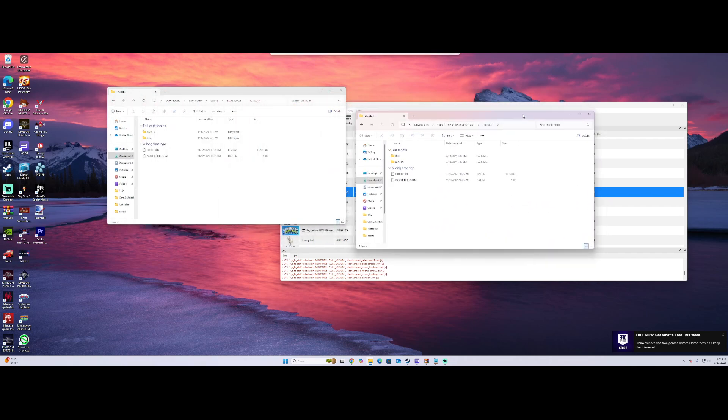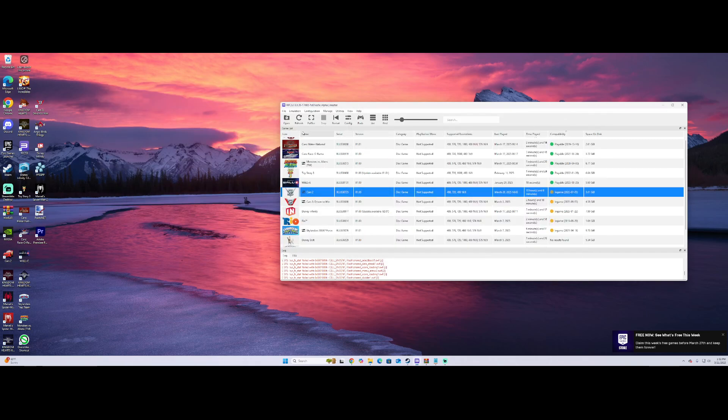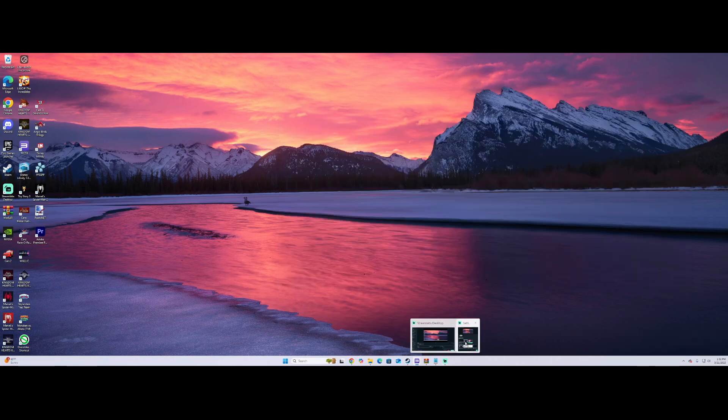Here it is. The first thing you want to do is highlight all of this and put it in here. After that, highlight all of this section here as well. Then you go to File and click Add Packages. That's how you put the DLCs in, and after that the game should be up and running.